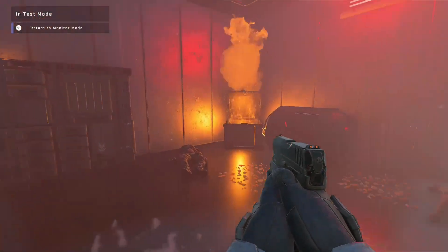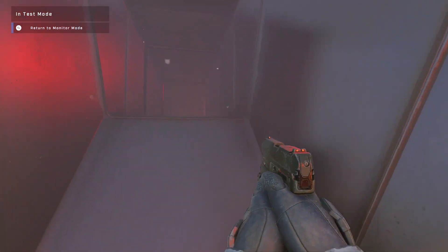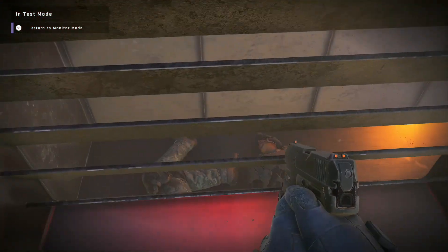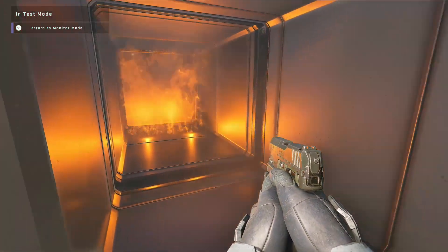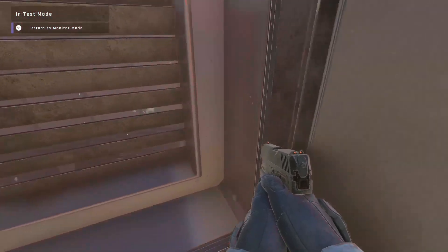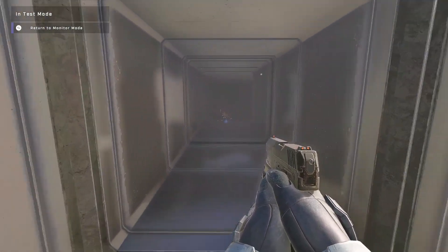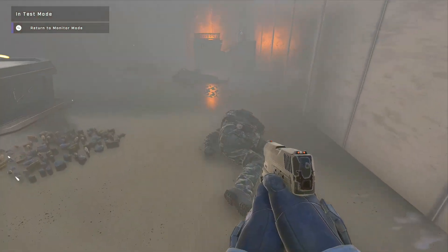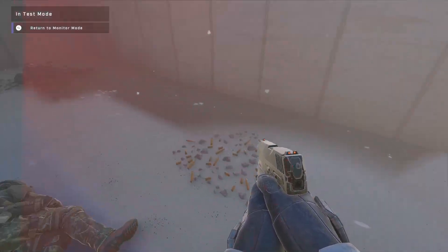Welcome back. Reason one why Halo Infinite's forge will save Halo Infinite is the lighting build system. It builds light when you place objects — like barrels, walls, ceilings, and floors. All this unnatural stuff you put in the world the lighting can't build itself perfectly for, so you press the lighting build button and it builds lighting that looks real and dev-made. That's what Unreal Engine uses, that's what 343 use in their engine, and that's what Unity uses.